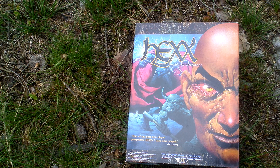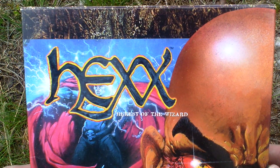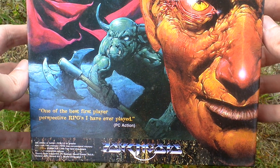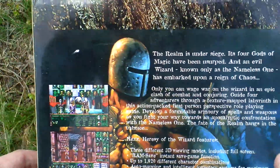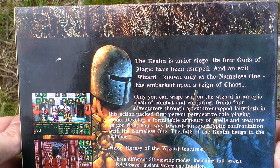Let's take a look at the box art — looks like this, very nice box. Now let's turn the box around and see the backside for some info about the game and pictures from the game.